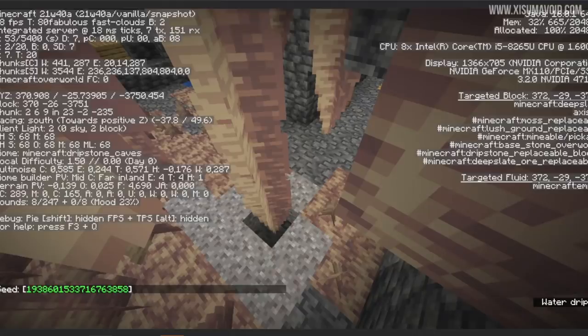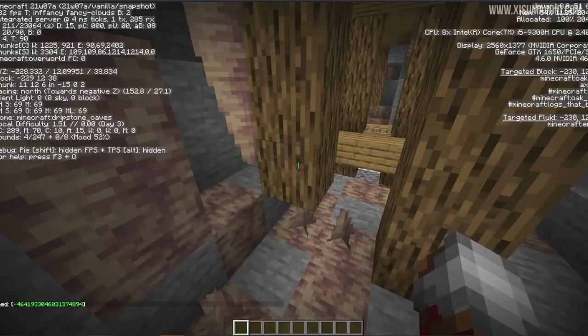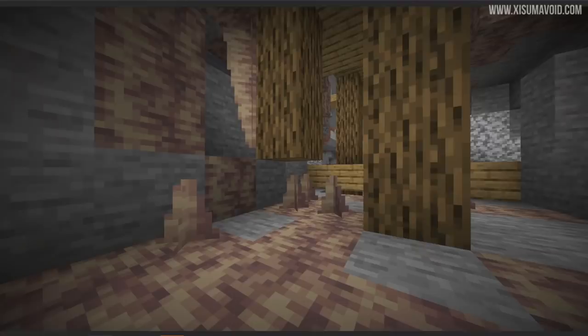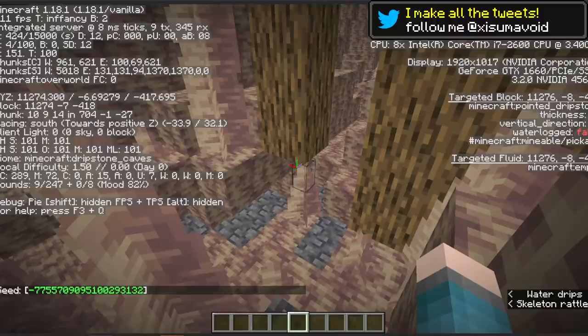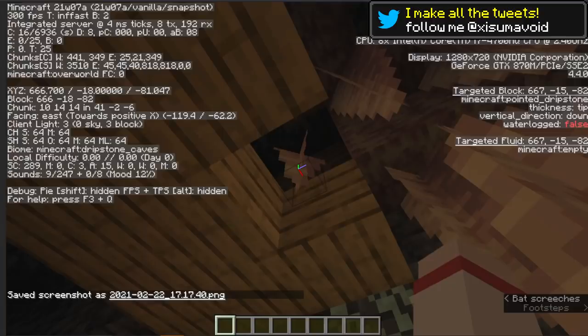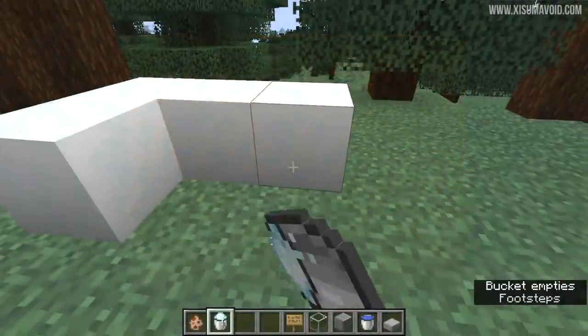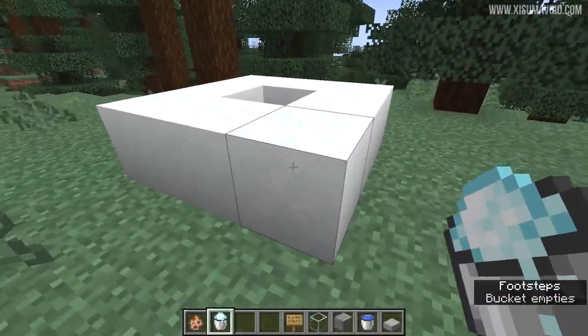From the bug tracker website: dripstone was generating in the world and replacing other blocks. As a consequence, the support struts for mineshafts had oak logs not generating through dripstone as they should, and similarly dripstone was replacing oak planks where those blocks should have been.